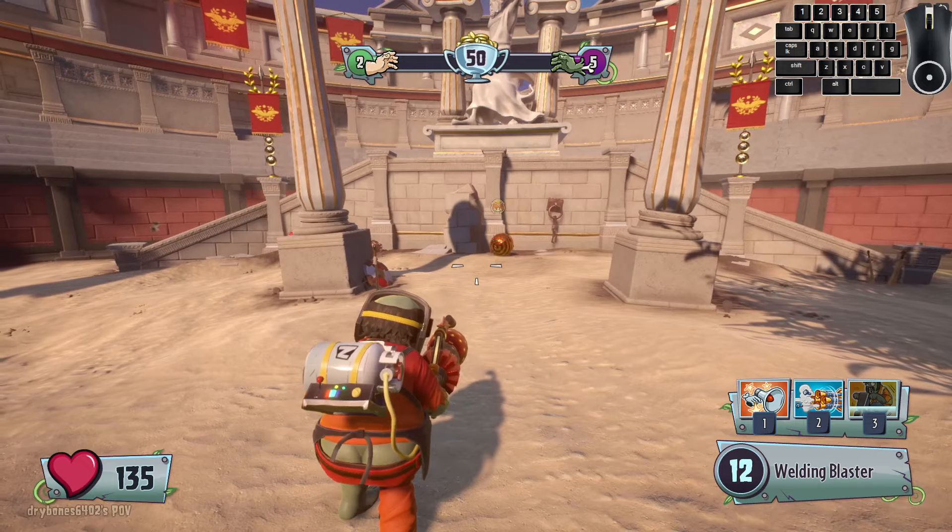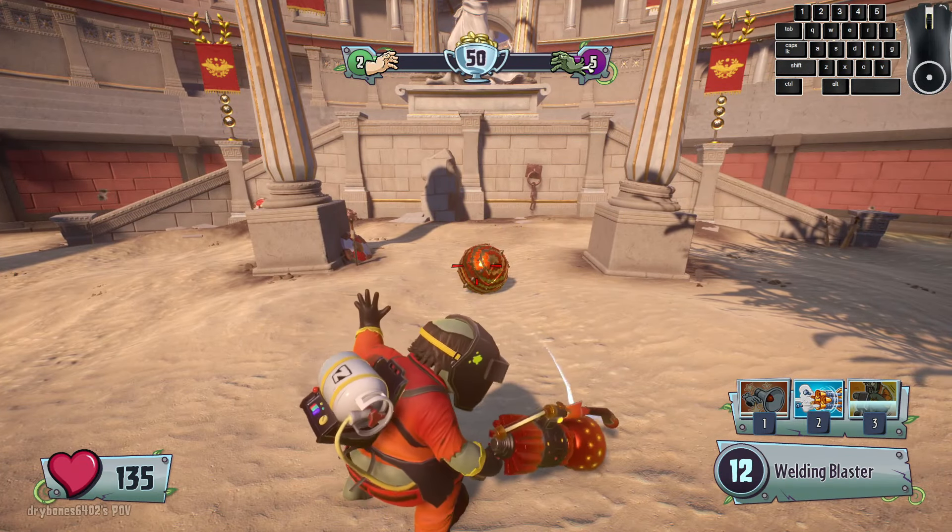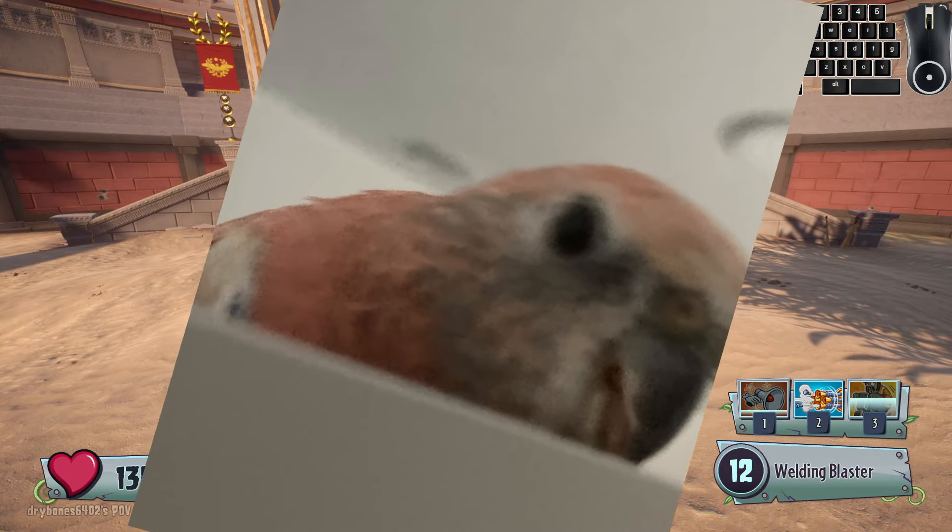Engineer's Stun Grenade could completely shut down Citron's Spin Dash, like so. I don't know what else to say here, so here's a picture of my bird, I guess.